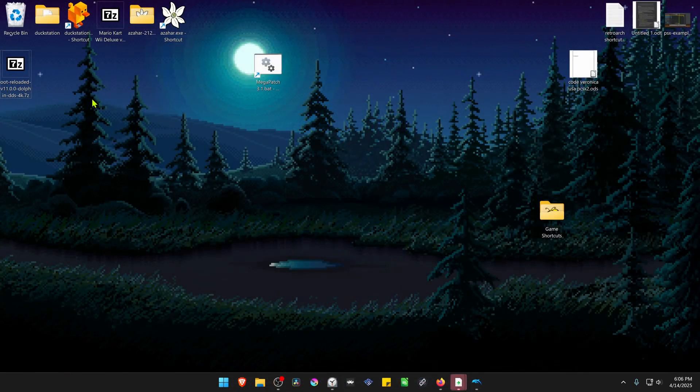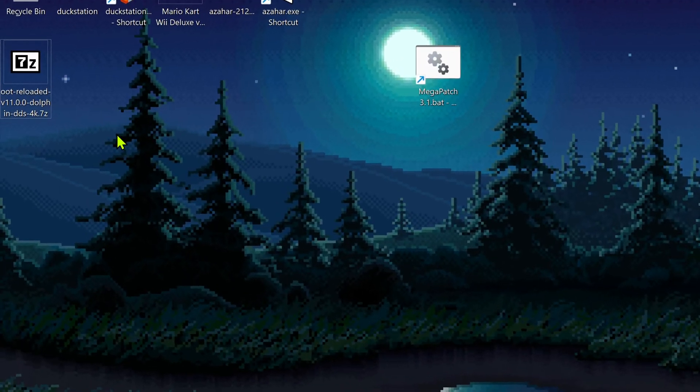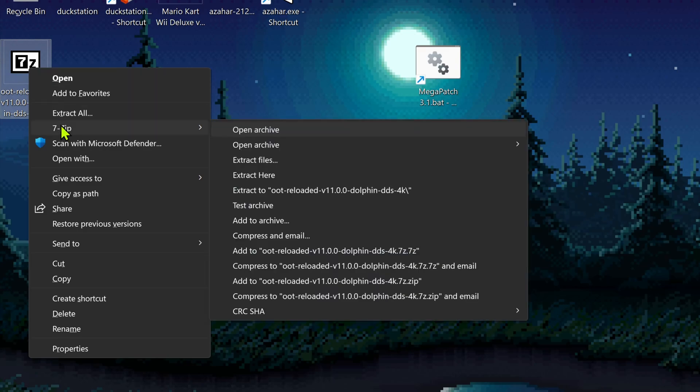After the download is complete, go to where you downloaded the Texture Pack and extract the files. If you're using 7-Zip on Windows 11, hold Shift, right-click on the pack, go to 7-Zip, and then select Extract Here.